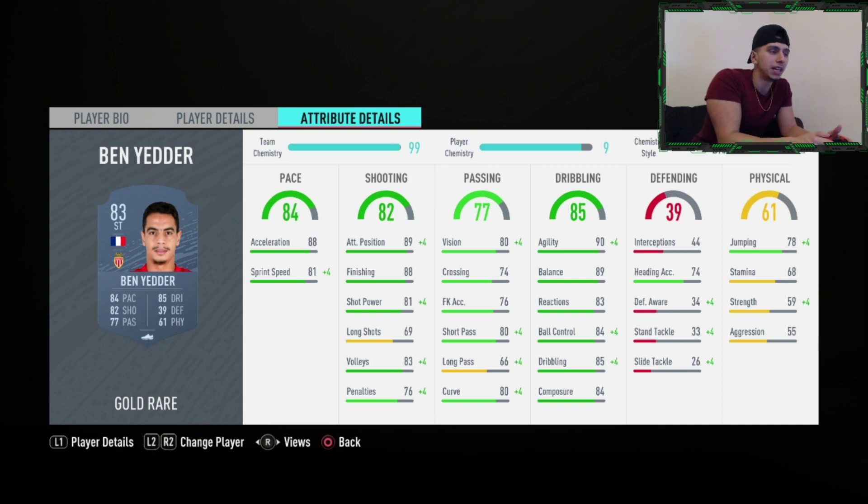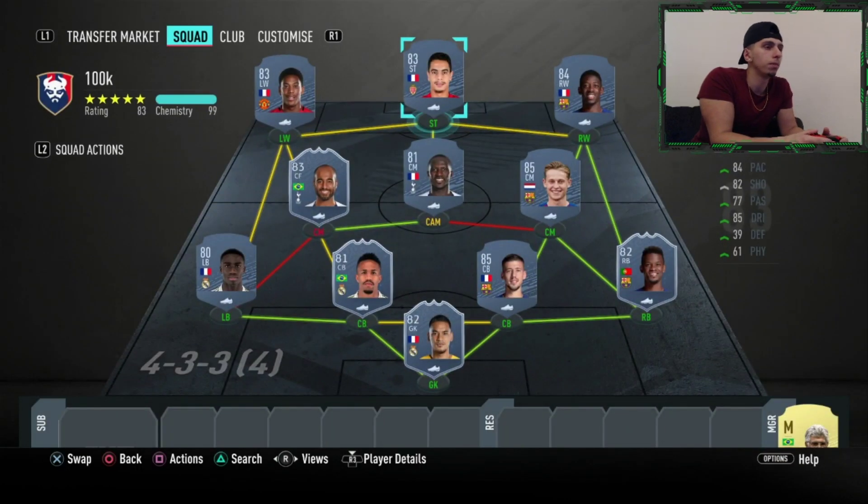The best chemistry style for Ben Yedder is outright a Hunter, to give him 10 more sprint speed and 10 more acceleration, making him much more pacey, plus 5 more finishing. He gets well over 90 pace and he's just a very good card on this game — a huge problem.